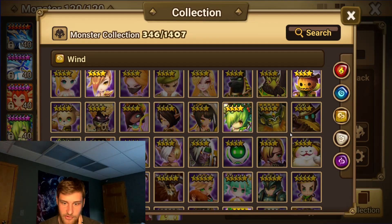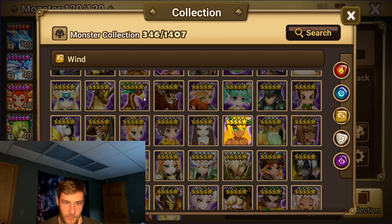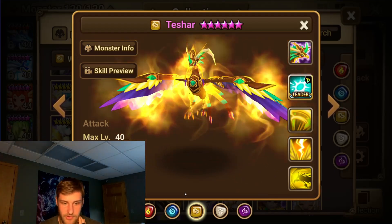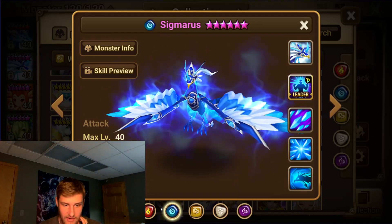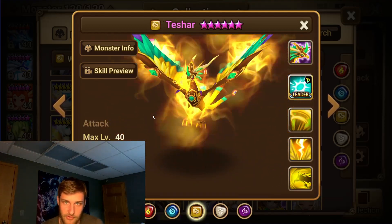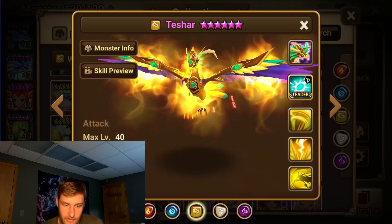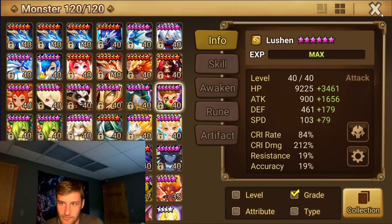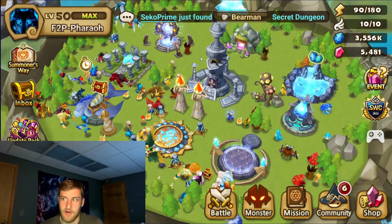Tishar's base attack is 1098, so I'm pretty sure he has the highest in the game. He's got almost 200 more attack than Lucian, so I'd assume he's the best on fatal with a bunch of attack percentage — though I don't know for certain.